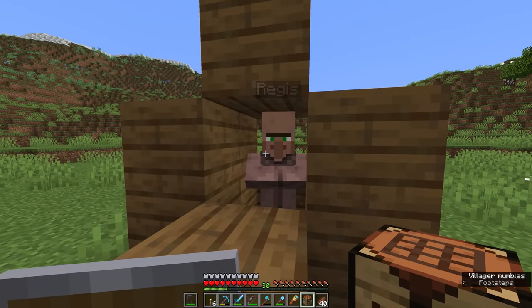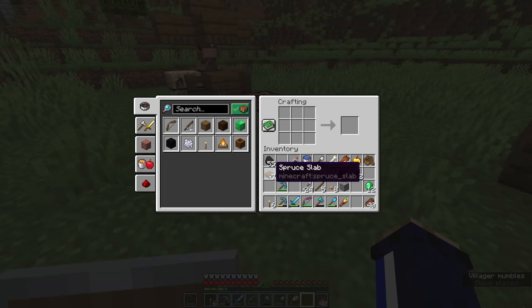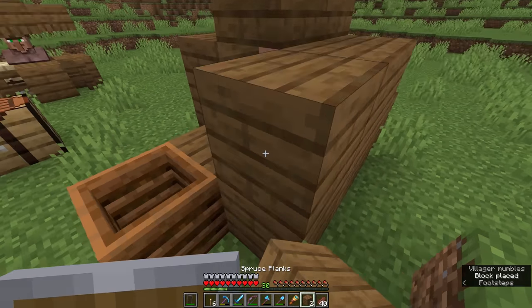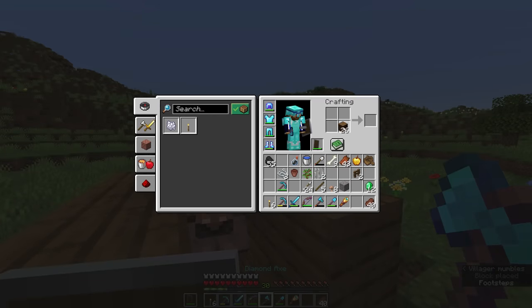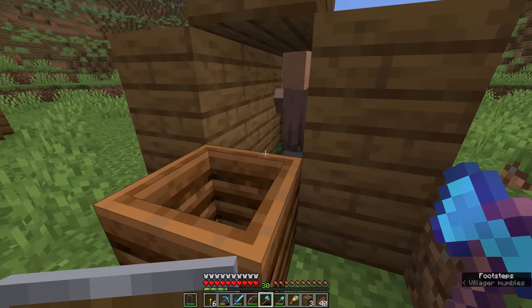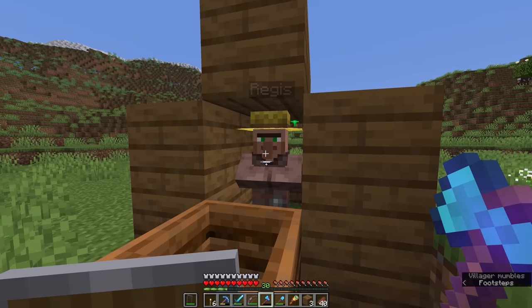We're going to build a similar little trading booth for Regis, who we're going to turn into a new profession we haven't discussed yet. We're going to turn seven slabs into a composter, and Regis is going to become a farmer. I'm going to keep him in roughly the same area as our unnamed Fletcher, put a couple of blocks around the outside, add another block over his head, and remove the block at his feet. He should now be able to access this composter and that will encourage him to become a farmer. There we go — he gets the straw hat.